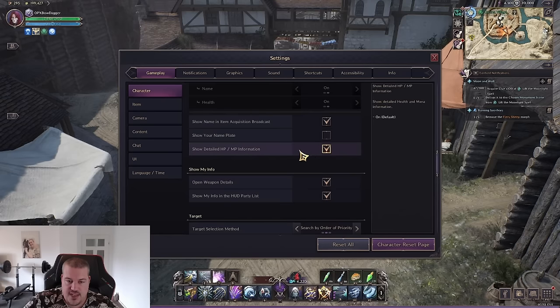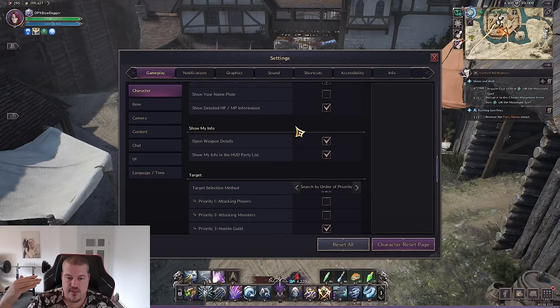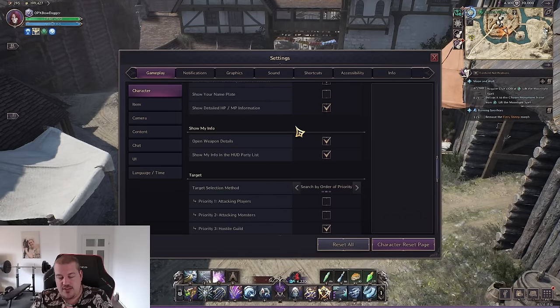Show detailed HP and MP information is important. This part matters for finding people to dungeon hunt with if you're not in a guild permanently — people want to know what damage weapon you have, so you'll be judged on whether you're a good DPS for the dungeon based on your weapon. I'd highly recommend upgrading your weapon first, because otherwise it's sometimes hard to find parties if you're behind the curve.